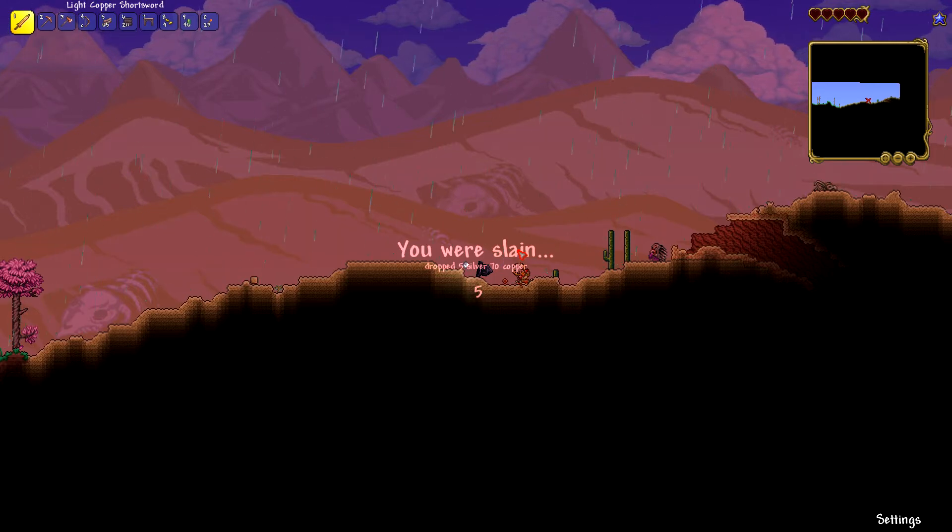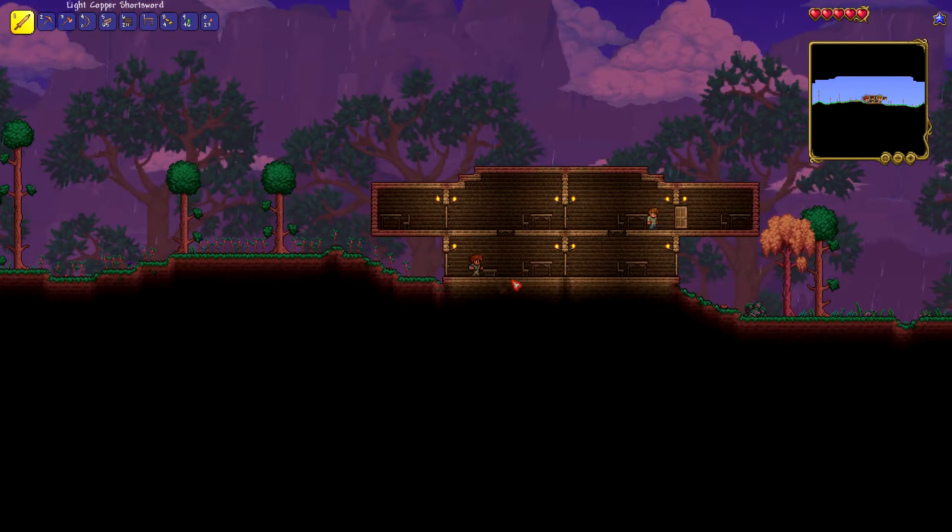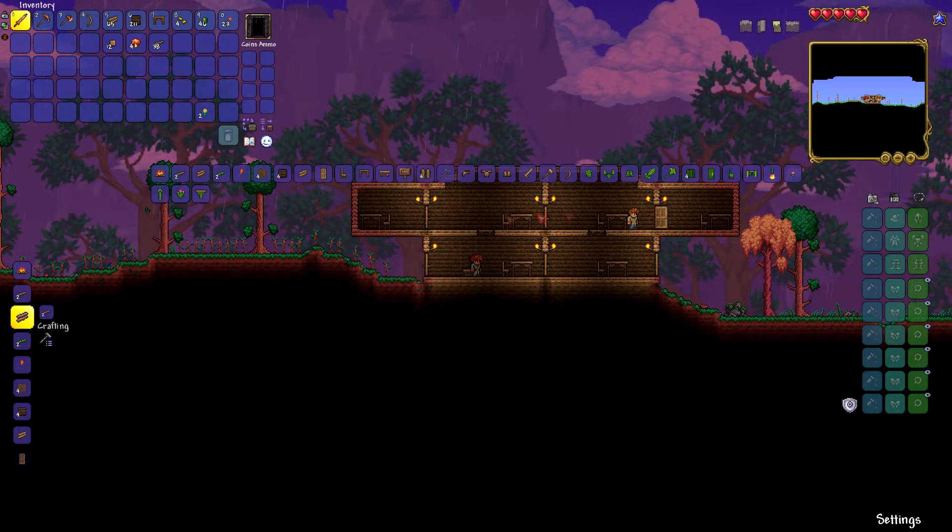With that in mind, here are 5 tips and tricks you can do to master early game Master Mode Terraria and get yourself well on the way to killing the second boss, the Eye of Cthulhu.